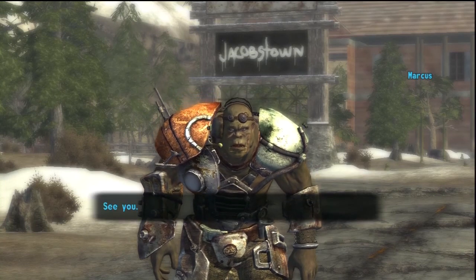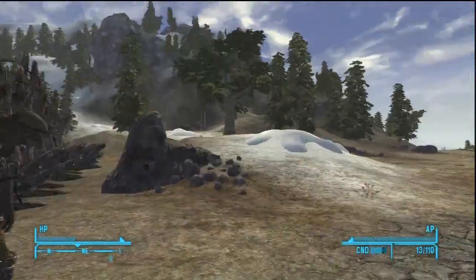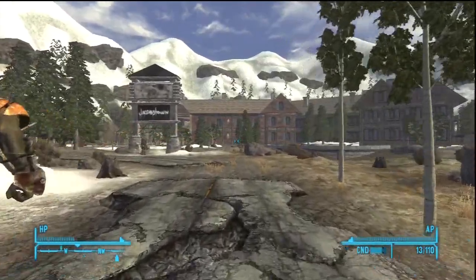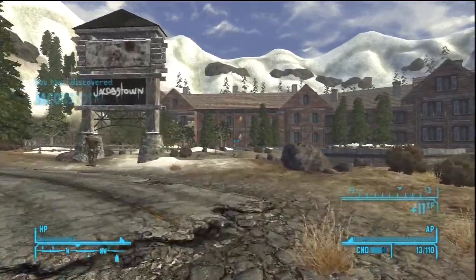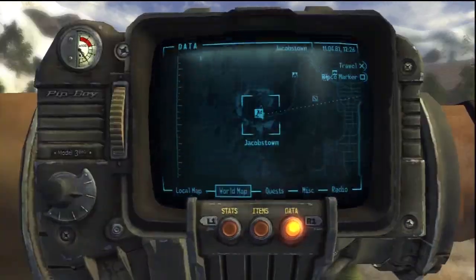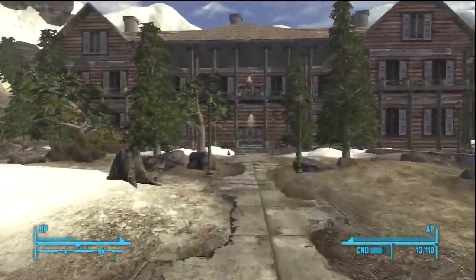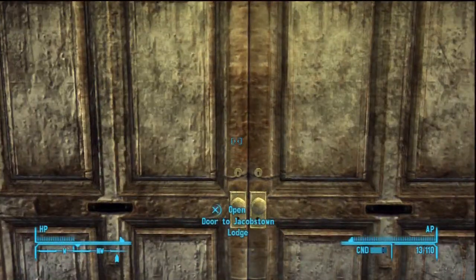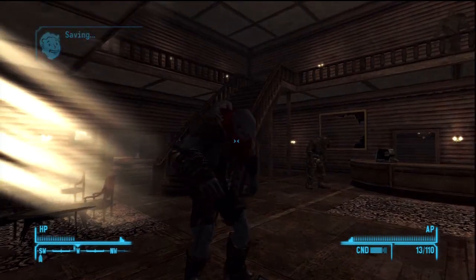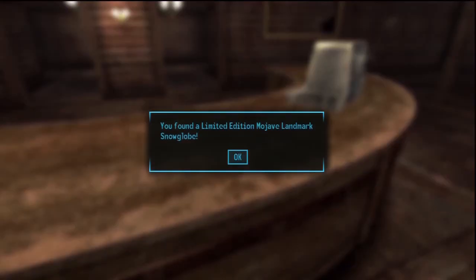The fifth one is in Jacobstown — it's quite far off the map. I don't think there's a particular mission you have to do to go here. Go to Jacobstown and it is on the desk as soon as you enter, so pretty easy — snow globe, nice. We are one step closer to that trophy and lots and lots of caps. You get 14,000 caps by the end of this, which is a lot of money — a crap load of money in this game. It's straight there on the desk: Mount Charleston snow globe.